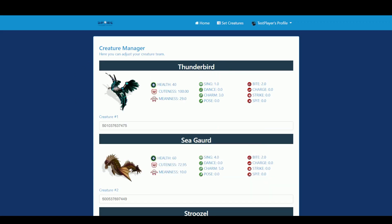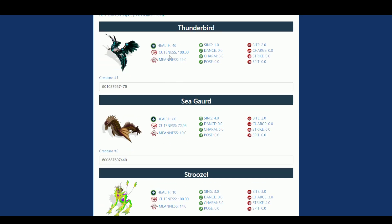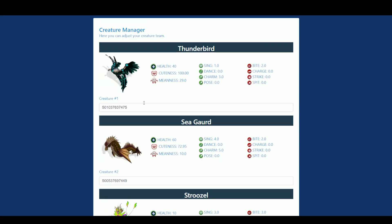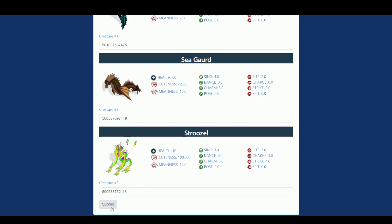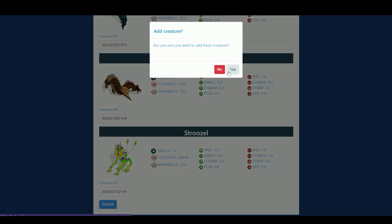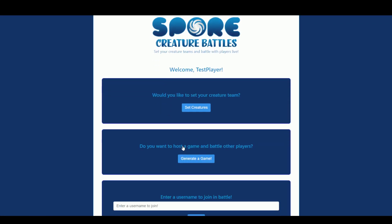Notice how the creatures come up inside of my app, and we can see more specific stats about them. Just a quick recap: we set creature one, creature two, creature three, then submit our creatures, and that locks us in. Now we can go back home and generate a game.